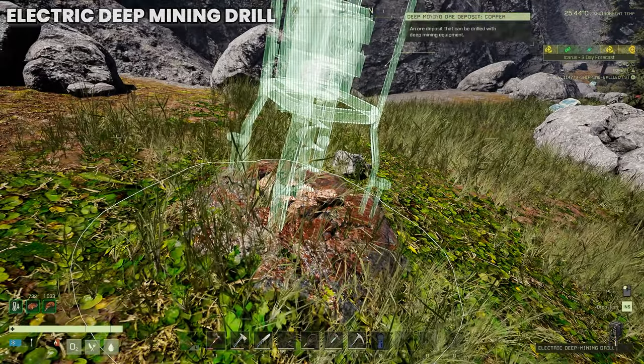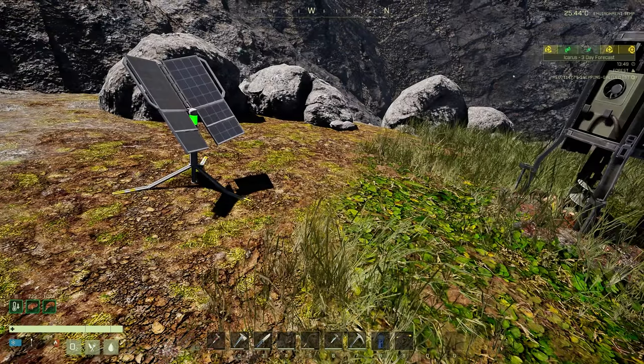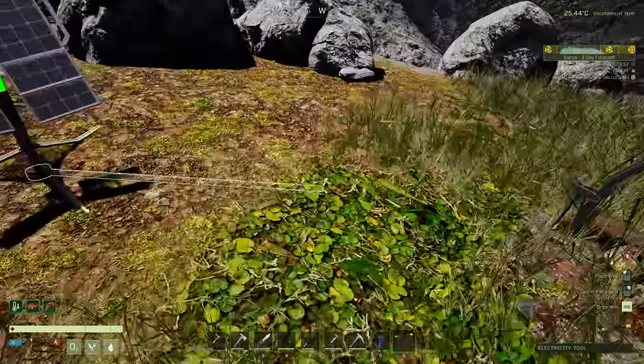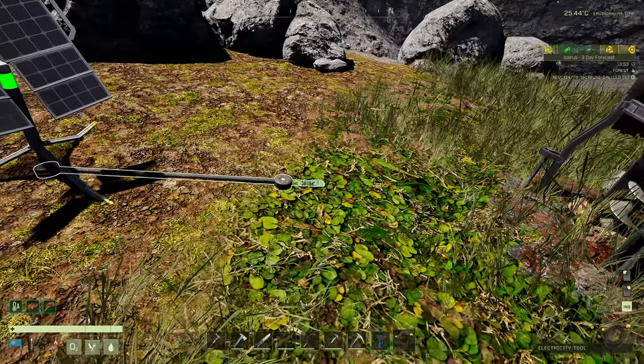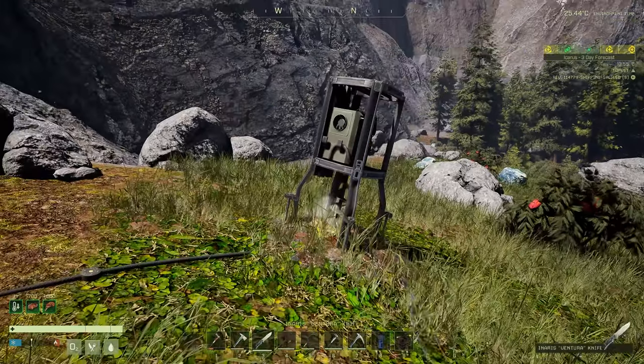You can only snap one drill to each ore node. Drag your electricity tool onto your hotbar, have it selected, and left click on your solar panel — you'll hear the audible snap. I want to create a joint here because I'm going to be running another wire from this, so place that in like so — and there you go.